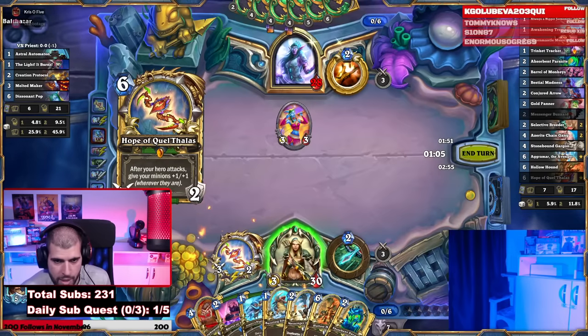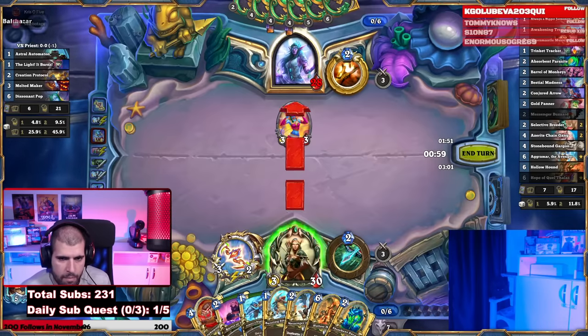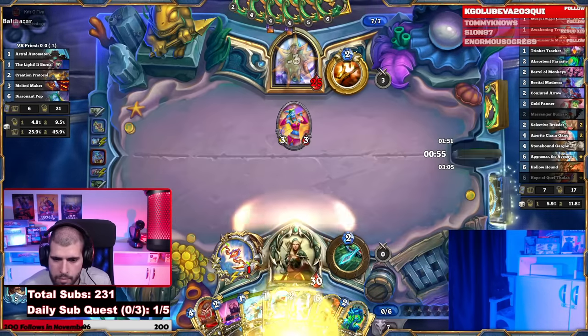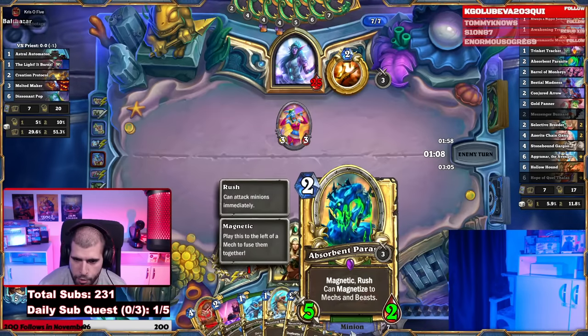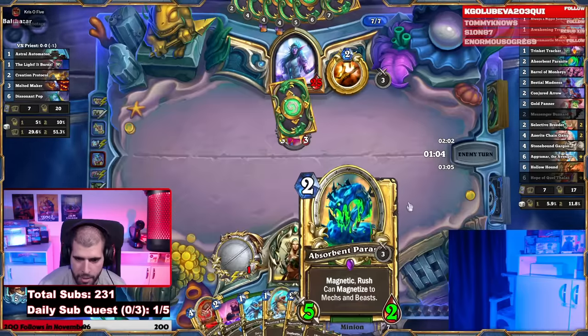This 3/3 could serve as a good target for our OTK potentials. Just go face. Next turn we can play the Messenger again, maybe with a Barrel. We already have the Absorbent Parasite, so this could be a turn 9 OTK potential.